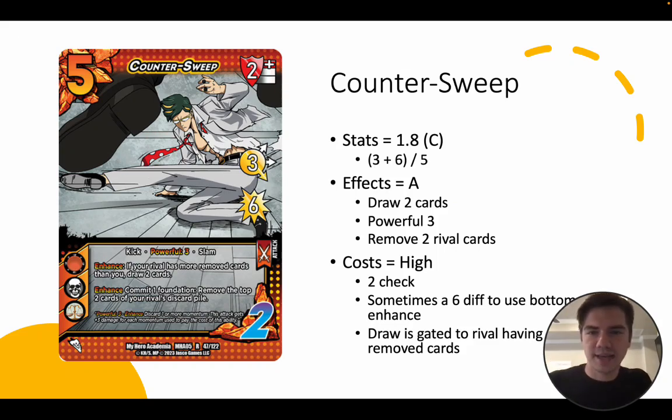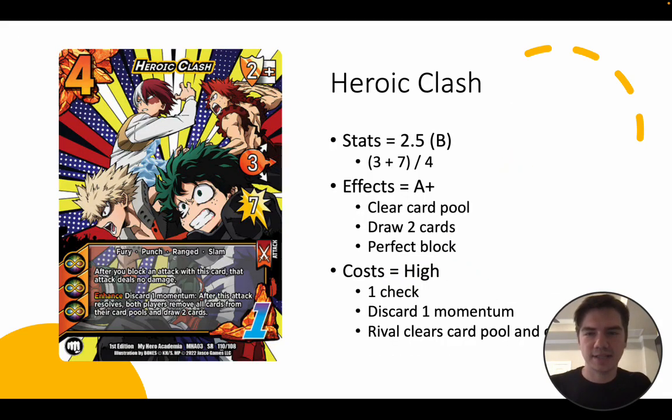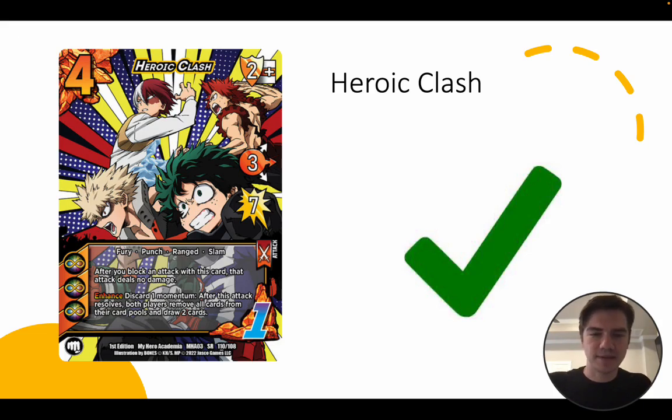Counter Sweep in this new set has A tier level effects — we love draw 2 cards, we love Powerful 3 and removing 2 rival cards — but the stats just don't hold it up, and it's got high costs being a 2 check. It's not going to see play. Heroic Clash is an example of a card that has high costs but will still see play because it has good stats for a 4 diff and an amazing effect: clearing your card pool, drawing 2 cards, being Throw 8, and a perfect block. This card definitely pays off the 1 check.